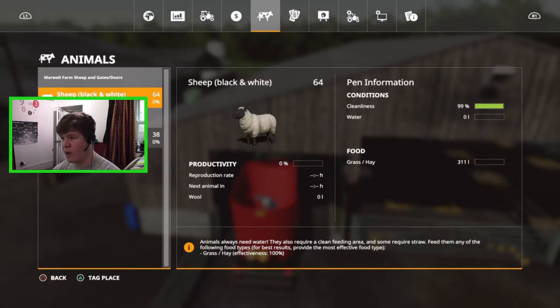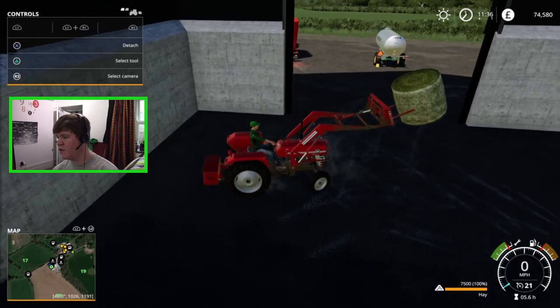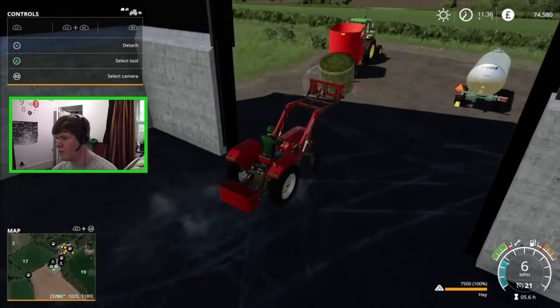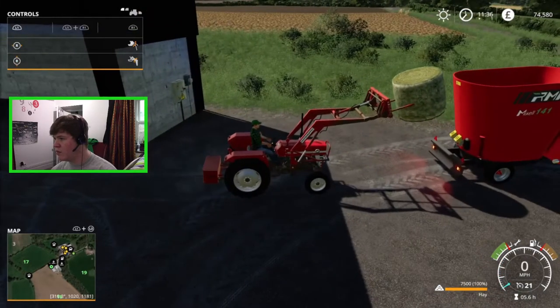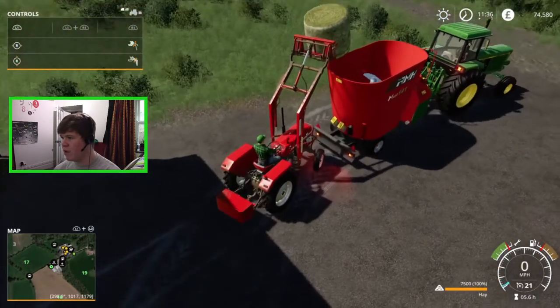We're going to move on to the sheep and deal with their food. Sheep take grass and hay — I don't have any grass available, but we have got hay and silage, so I'm just going to give them pure hay. Then we need to fill up the water. I'll head up to the shed and load up the mixer with some bales. We can fit two hay bales into the mixer and then we'll take this down to the sheep.